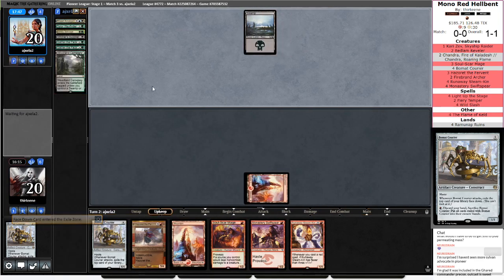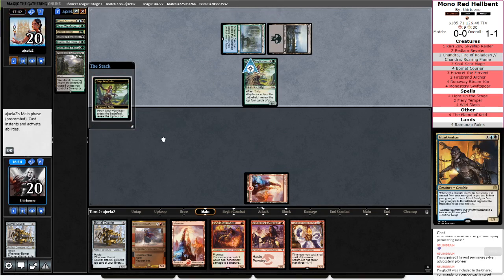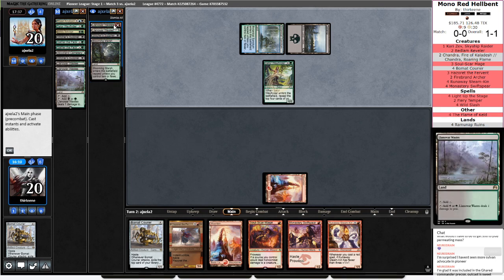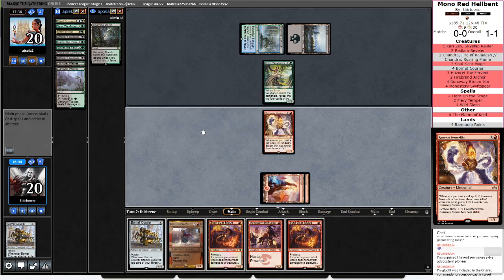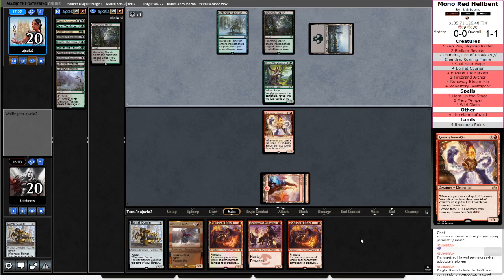Assuming I find a land. Opponent hit two Gather the Packs, hit Grizzly Salvage and an Amalgam — the Amalgam's the only thing that matters there. They revealed a Stitcher Supplier and kept their Blooming Marsh, which means that's their land drop next turn. I need to hit a land to triple spell. If we hit a land, that means I get a triple spell, remove the counters, and potentially do something else. This looks like a Gurmag Angler because they are paying costs. I think I actually just want a Wild Slash off the top to shrink that with my Soul Scar Mage.